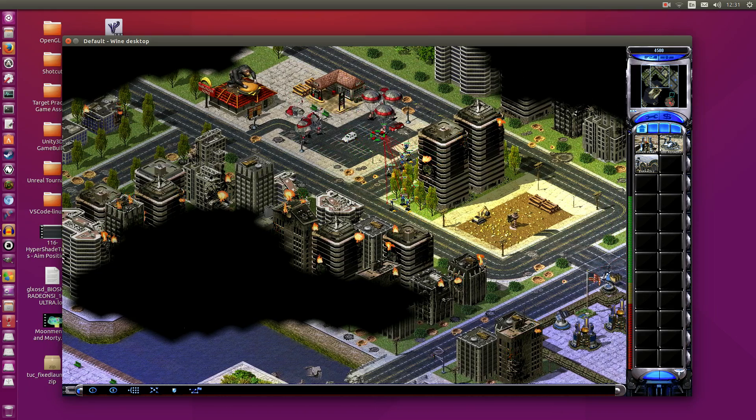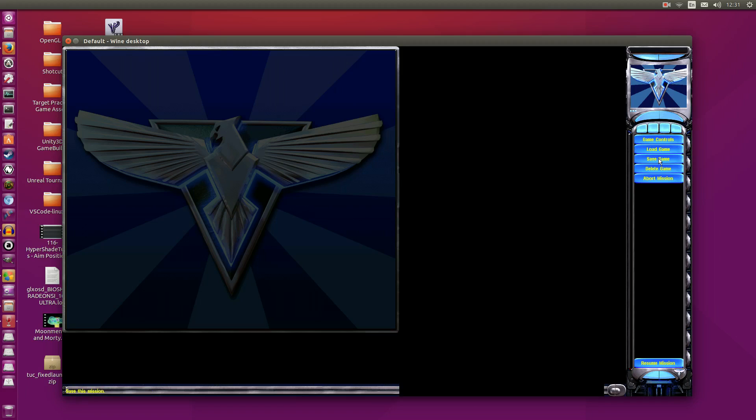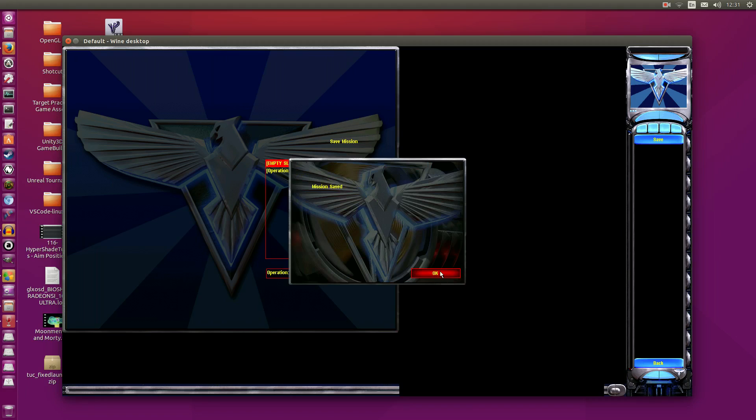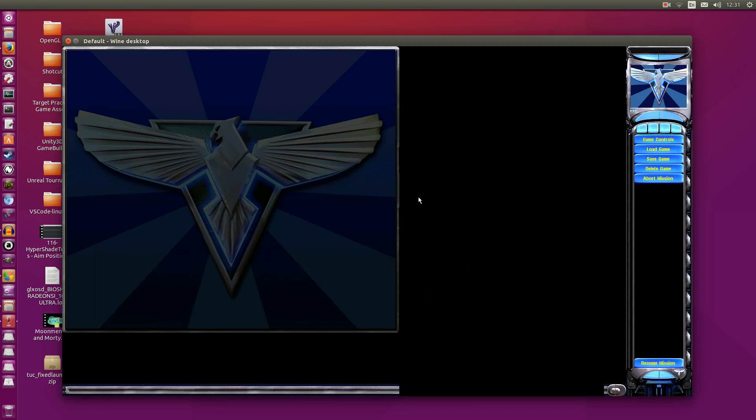So far so good — seems to be running pretty well. Let's see if I can save the game. You'll notice these black areas; this is because we're stretching it way above the resolution it was intended for, but in-game it works just fine. For whatever reason the UI is offset, so you just need to use Enter — otherwise it's not going to work. I'm going to abort mission and quit.